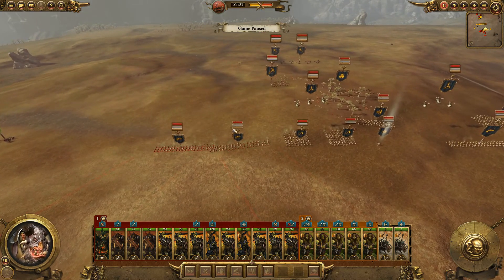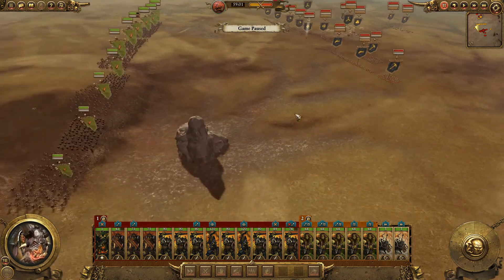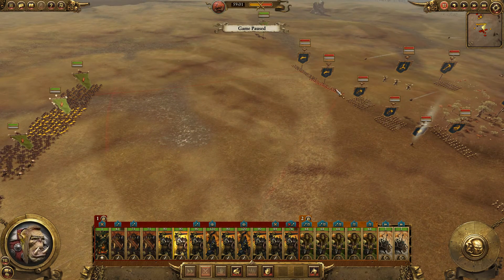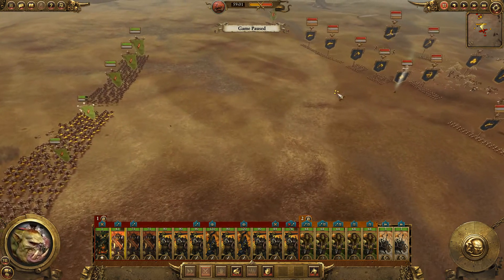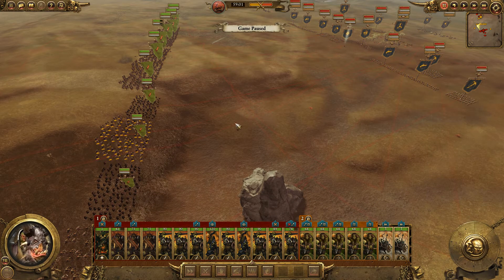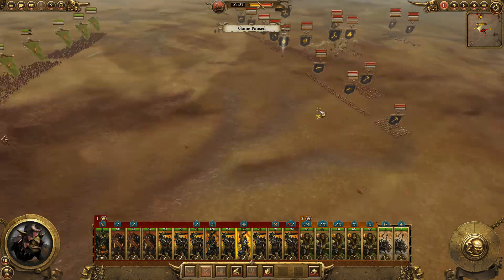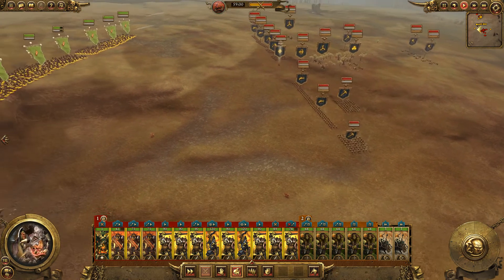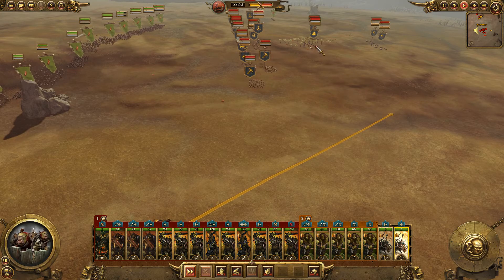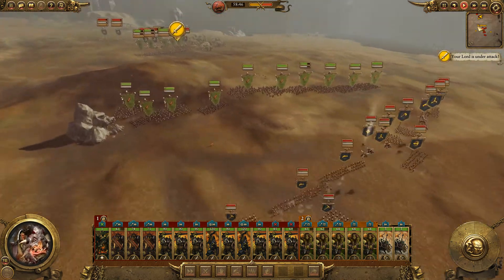I could actually target these Handgunners - that may not be a bad idea. They've got Miners on this flank so I can't do that. These are the Orc Big Guns, they're taking some serious casualties already. This guy doesn't look like he's targeting anybody - let's send him in for those Miners. Let's get the whole front line running. Okay, they left the artillery undefended - let's go for it!